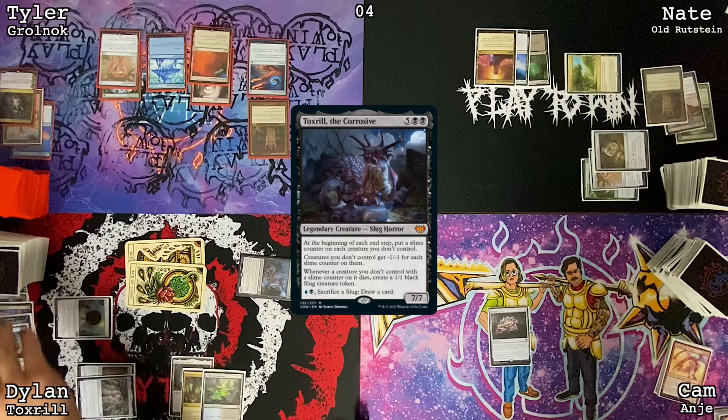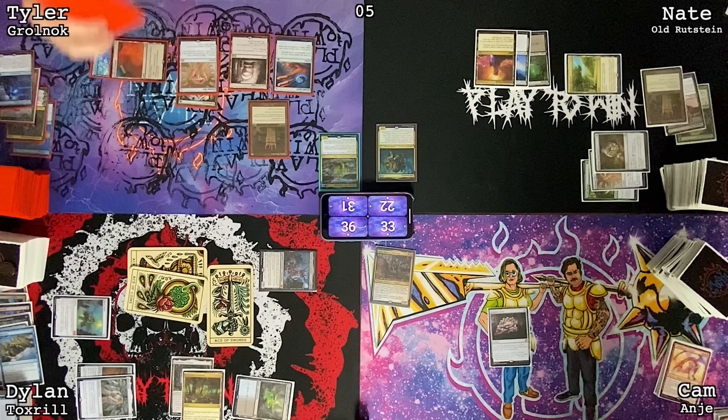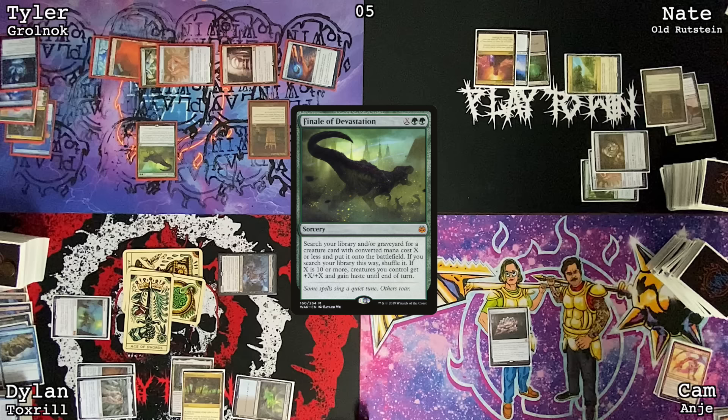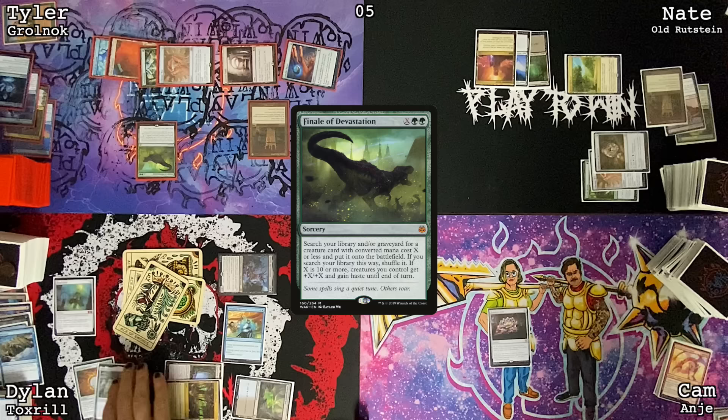End step — sack the blood, discarding Grim Monolith. Untap, pay for the pack, draw, land for turn — Command Tower, pass. Draw. Cast a Jeweled Lotus, pass. End step — sacrifice a slug to draw a card, lose a life, draw, go to combat — 7 at Nate and 3 at Tyler. Sacrifice a slug to draw a card. I'm going to respond — cast Snapcaster Mage targeting Worldly Tutor, cast Worldly Tutor. Cast Wash Away. I draw a card. End step, draw. Cast Solve the Equation, find Finale of Devastation, cast Finale of Devastation for X equals 2.